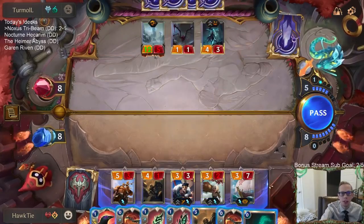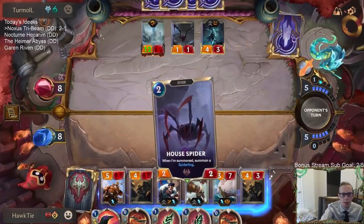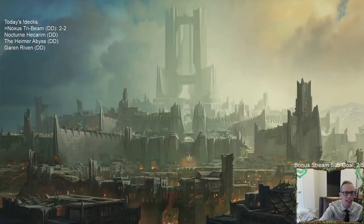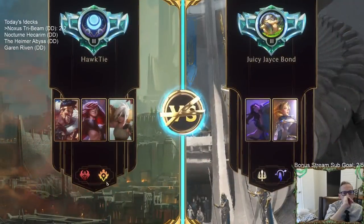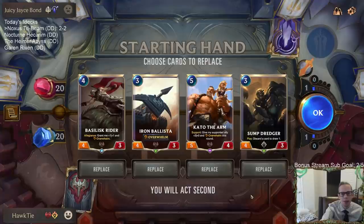If they do play They Who Endure right now to block, that's playing They Who Endure before all this other stuff dies, which is kind of good for me. Oh, I can only do eleven. I mean, I think we just have to attack with everything. That's a perfect no block — blocked by their They Who Endure. I shouldn't play Kato. If I would have just played Sump Dredger first, it would have turned into eight, that would have been twelve. Should have played that — that's twice playing Kato that just cost me so bad.